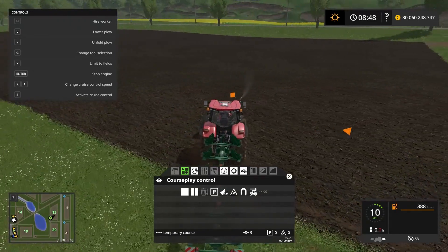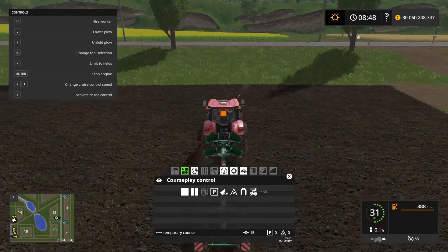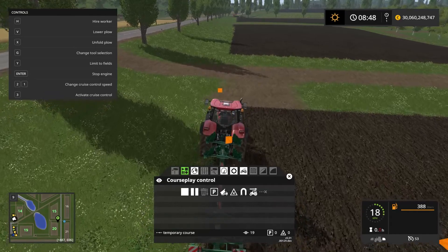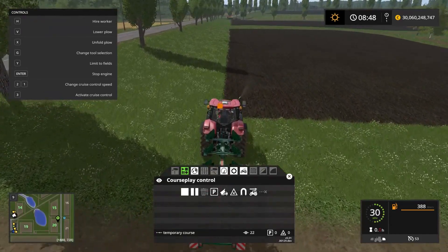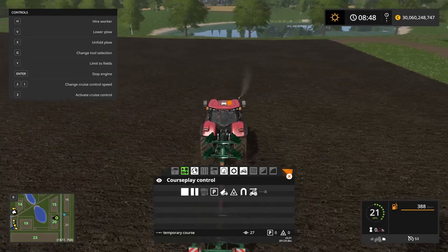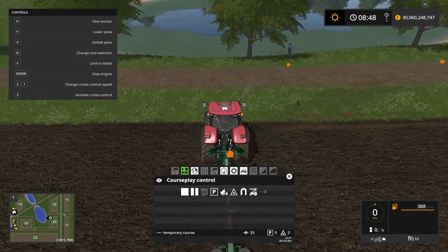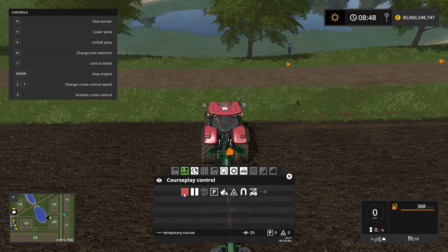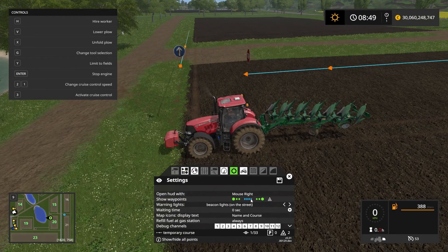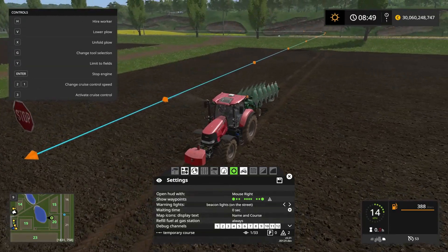Now we make a sharp turn and go straight up to the other side of the field, lining up here — that should be just fine. We return back to the start of the course and stop the recording. We have now defined to Courseplay the boundary where it should be working. If we press this button here we can see exactly where it's going to be working — within this square that we just created.